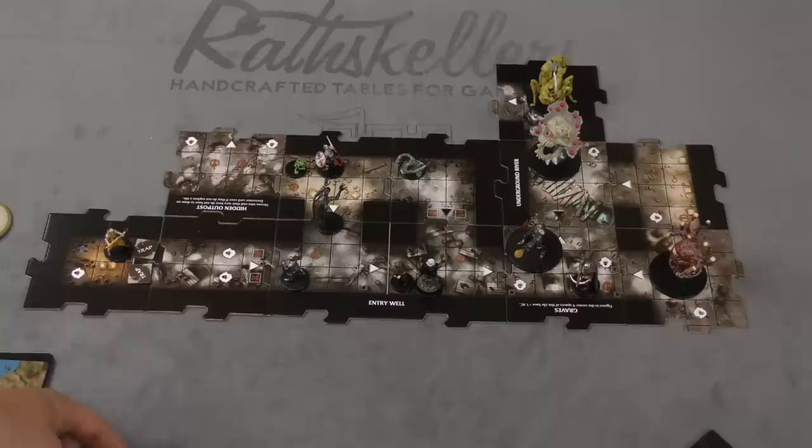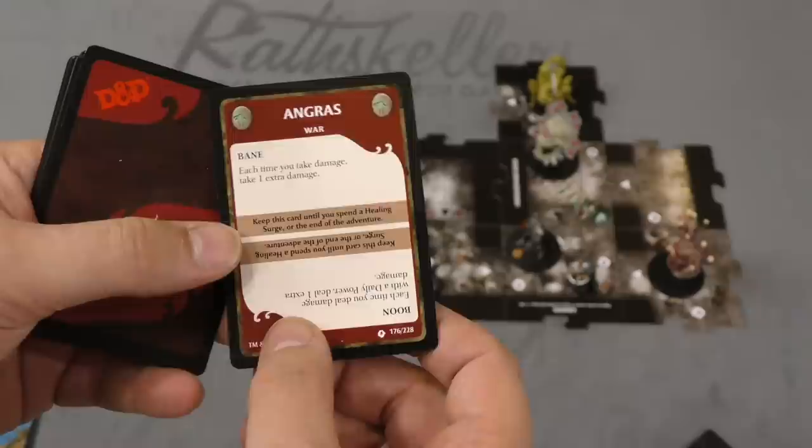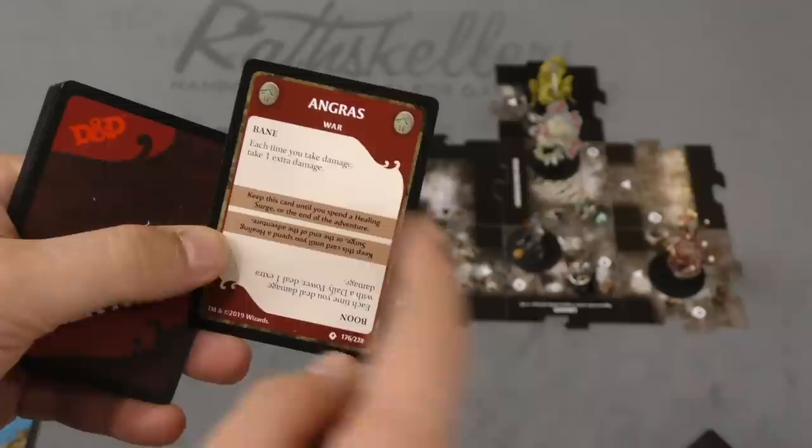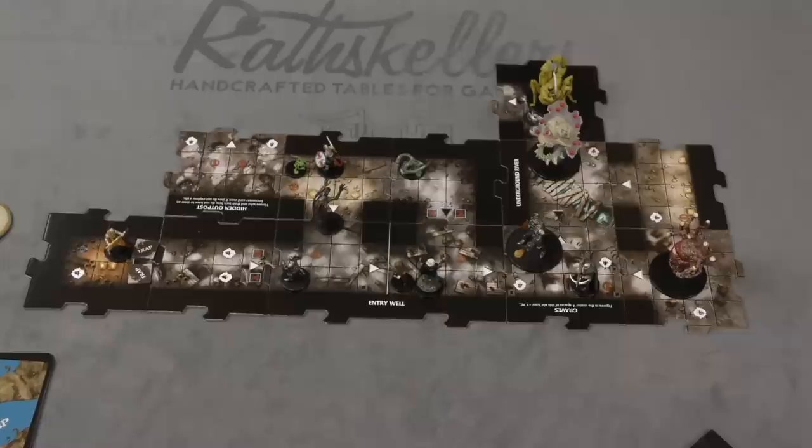There are a couple other things in the game. Sometimes you'll get an Elder Rune — when you do, you roll a die. A 1 through 10 is bad, 11 through 20 is good. So here: War — every time you take damage, take an extra damage. I don't want that. But if you deal damage with a daily power, do an extra damage — that's awesome. So these are Bane and Boon cards that you can get.